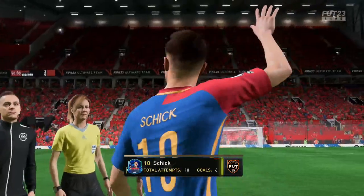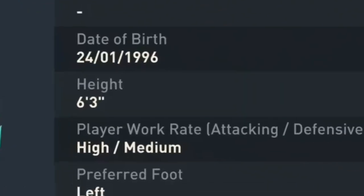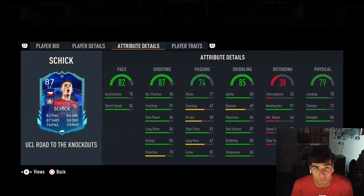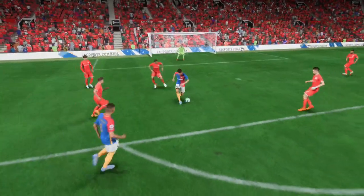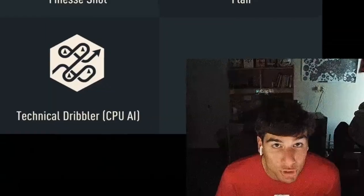87 Patrick Schick Road to the Knockout Stage is here. He looks like an absolute finisher, gonna be able to finish everything in front of his plate. Not super fast, but he is massive - six foot three, high medium with four star skills and three star weak foot. Got no acceleration, basically on one leg, but when it comes to shooting he is going to be lethal. 91 finishing with 86 shot power is going to be incredible. Great traits as well: finesse shot, flare, power header, and technical dribbler should elevate his game.